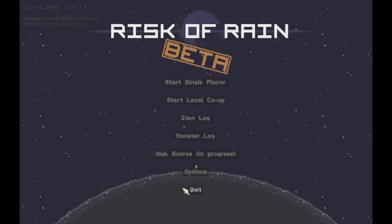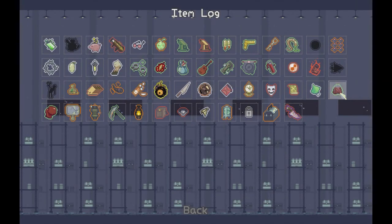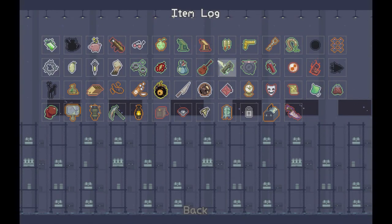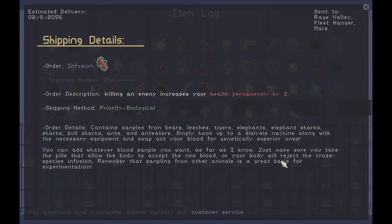Before we go, let's look at the item and monster log. The item log shows all items you've found in the game and what each does. For example the Jar of Souls duplicates every enemy as an invulnerable ghost that fights on your side for a limited time. There's also the Infusion - killing an enemy increases your health permanently by two. If you're a melee character and get this in the first level, you're likely going to win. The mod compatibility is being added even during closed beta so the item list will fill up.